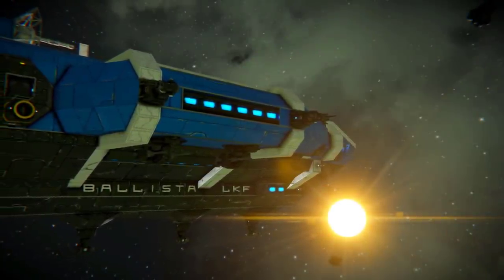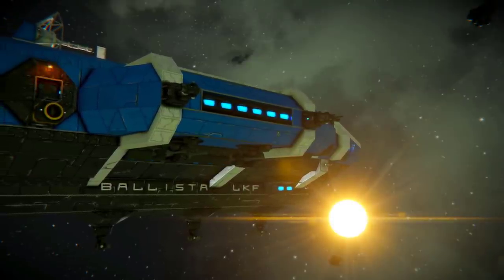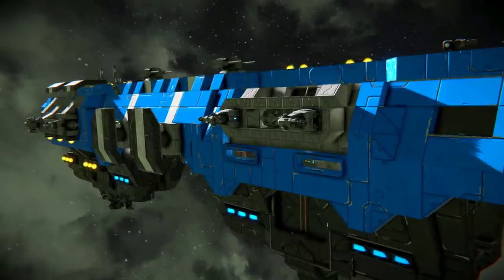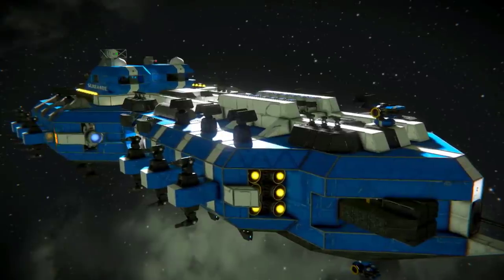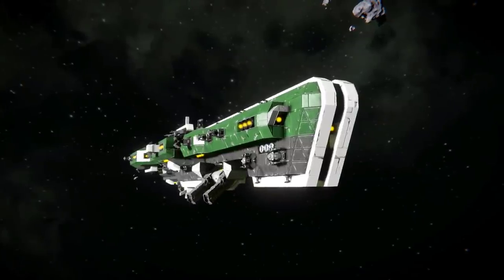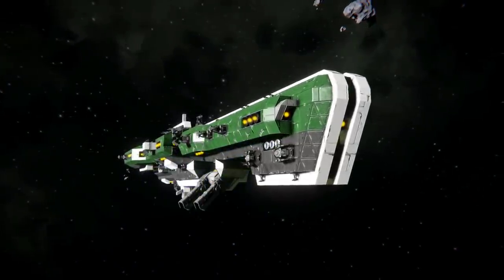The cruiser class also has many specialised variations, such as light, heavy and artillery cruisers. Light cruisers are less heavily armoured and smaller in size, while still maintaining the capabilities of a cruiser at the cost of survivability. Heavy cruisers bring heavier armour and more firepower at the cost of manoeuvrability and price. Artillery cruisers focus on bringing the biggest weapons to bear in an engagement, often built around a single turret or gun emplacement.